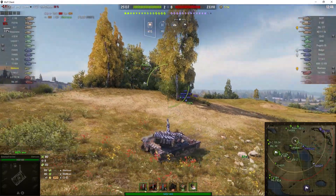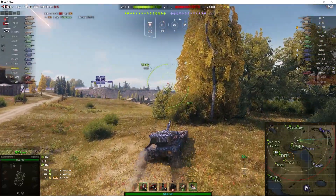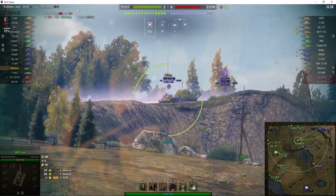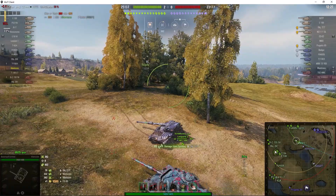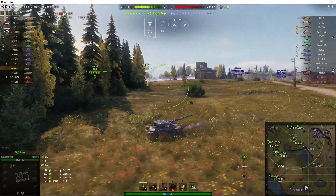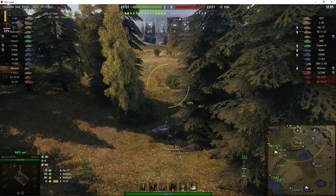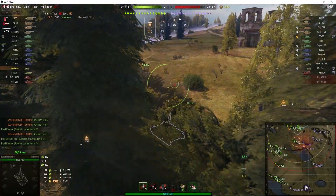He's spotted a WZ-111 QL up on the hill as well. Wow, he went down into the dip — very good slide actually. That's another route to getting down the north side of the map towards our cap area. If you go off the side of the hill and slide down to the bottom very quickly, you're in defilade — you can't get shot at because nobody can get a gun on you. In fact, arty is the only one who can actually fire into that dip.